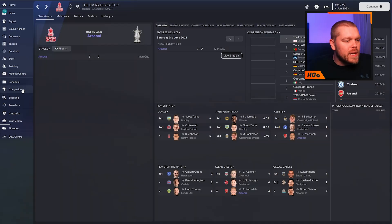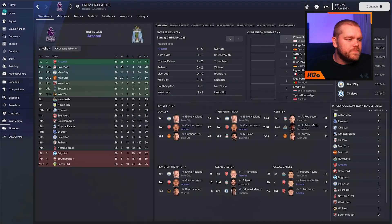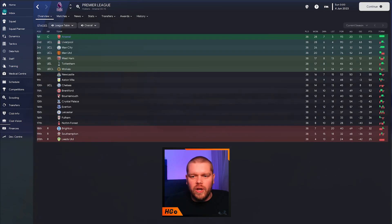In terms of the Premier League, if we expand the table fully, you can see 28 victories for Arsenal, seven draws, three losses, 93 goals scored, and just 20 goals conceded. They absolutely smashed it, beating Liverpool by a point in that league title race, with some very nice victories along the route.